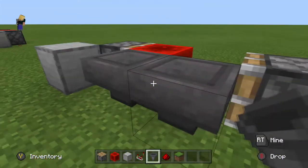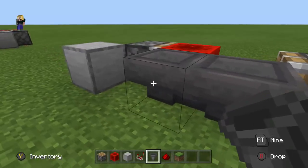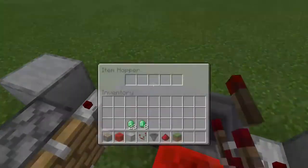You're going to put down two hoppers facing each other, and to do that you can go and crouch. Outside of each hopper you're going to put down the redstone comparator, and now you are finished.